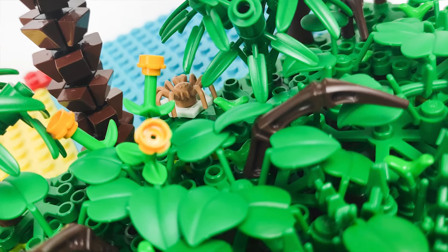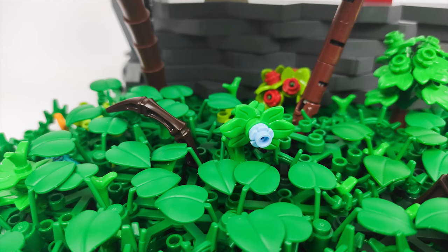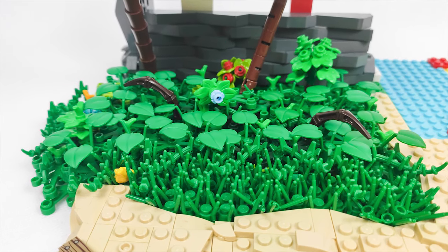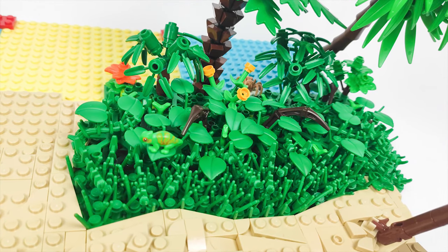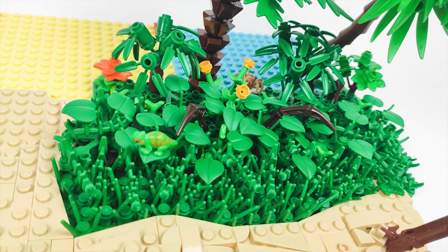And there are even some branches sticking out of the grass. You can also see all the big leaf stems I got in my last Bricks and Pieces haul. I really love how they fill the space and how much of a jungle vibe they give to the build. The same technique was used on both sides, but I didn't want them to look exactly the same, so I decided to put different bushes and trees on each side.